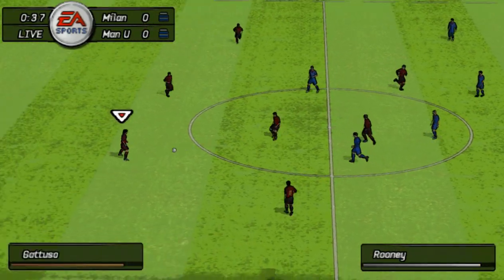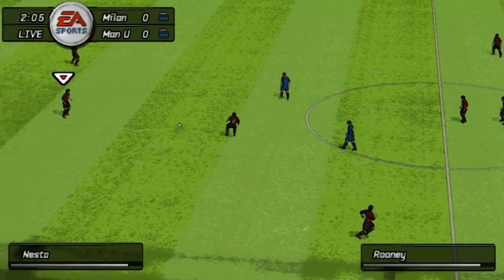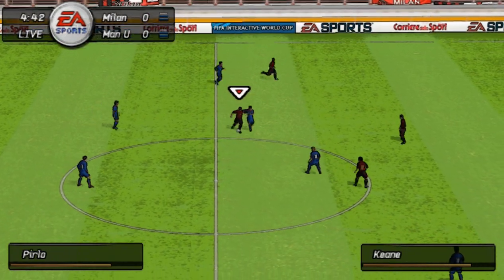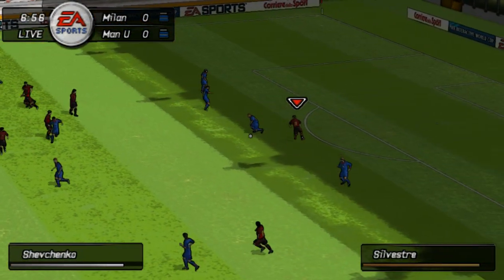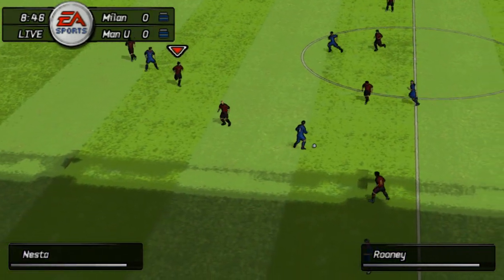Marvellous atmosphere inside the ground. This is a game that the supporters have been really looking forward to. Here's Nesta — defence to attack, one ball. It's Pirlo now. He was determined to get the ball then. Now Shevchenko. Good forward pass from the defender.